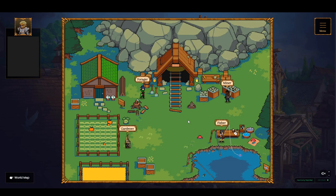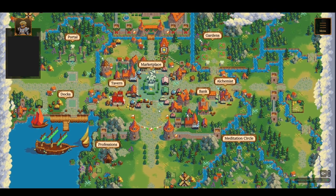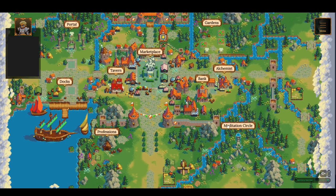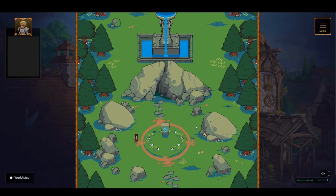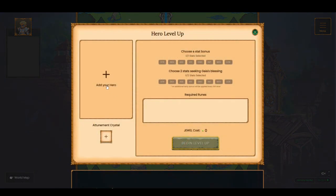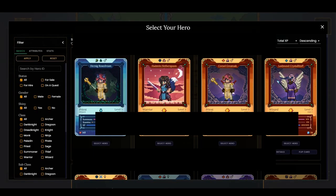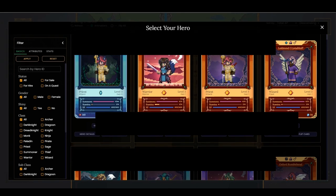This concludes the questing aspect of the game. The next thing I typically do is head over to the meditation circle, because here is where you can level up your heroes. Since my heroes have just completed some quests, some of them may meet the threshold to level up. Let me click on this little guy, enter the circle, and see which heroes I can level up. There are at least three heroes I can level up, as they have just completed those quests that allowed them to fill up their XP bar.